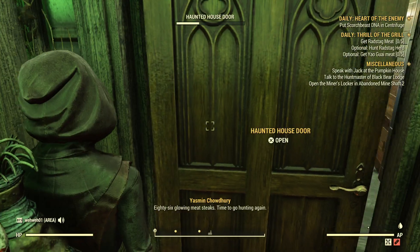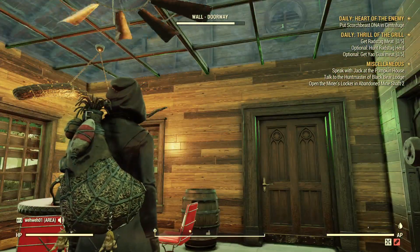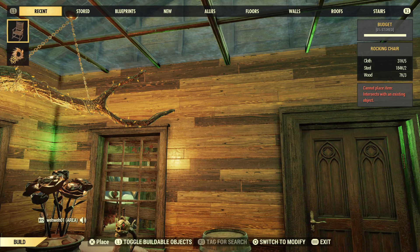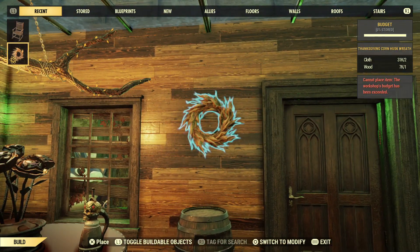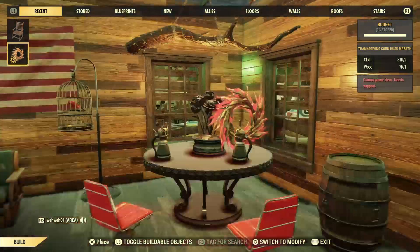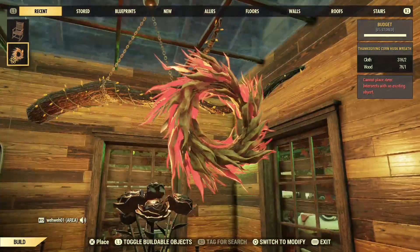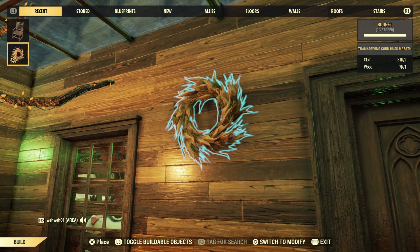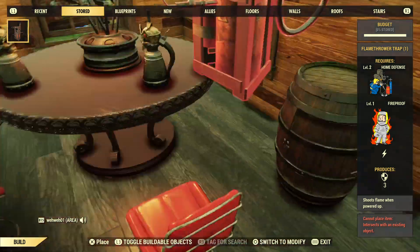Since I deleted that, this corn wreath — the Thanksgiving thing — I can't put it back on the wall. It says I'm exceeded on budget. So if you have anything, don't delete it, at least for right now. Unless you just don't care, don't delete it. Because everything seems to be costing a lot more in your budget.